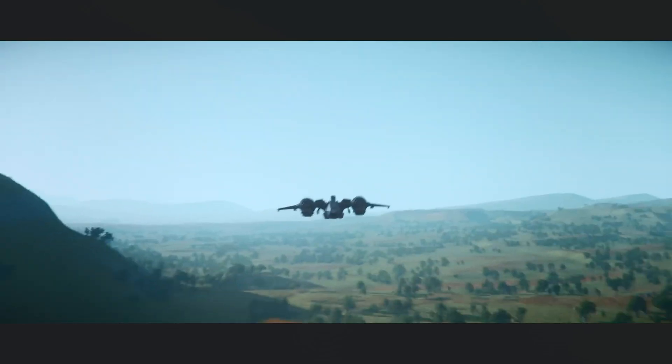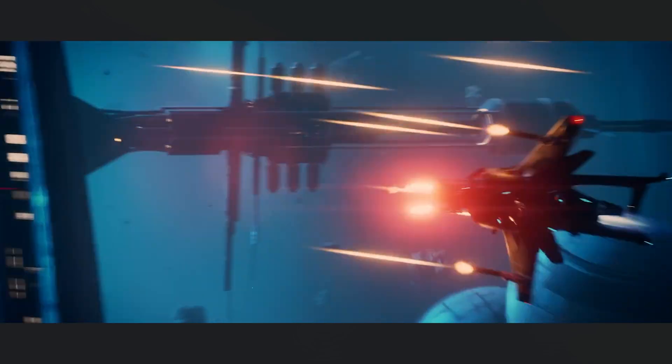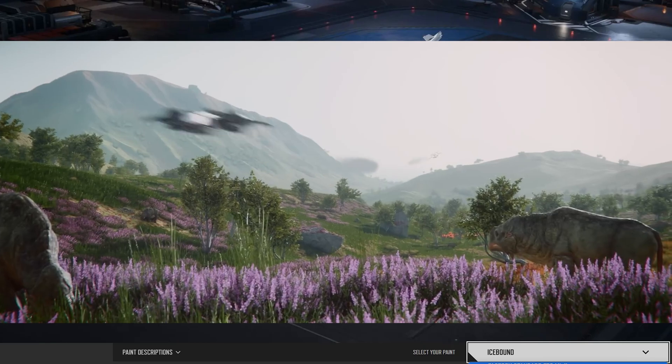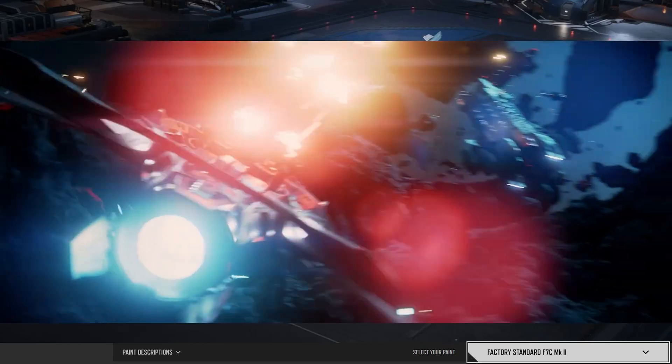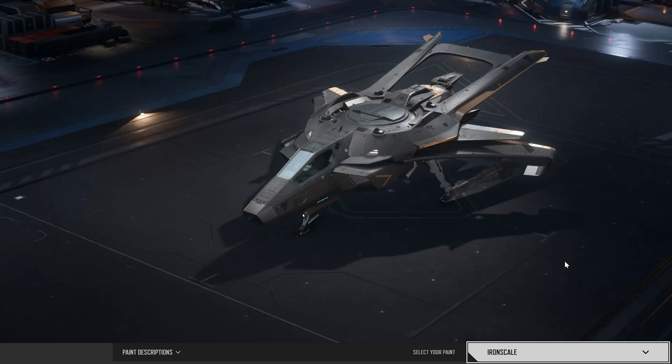This ship is worth the money, and I also like the design. On the website we have some different paint options. The factory standard F7C design is much nicer and rounder — it still has that known F7 Hornet design but looks more appealing, like a modern ship of the future that could be built for a navy.